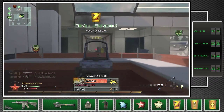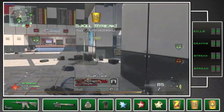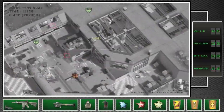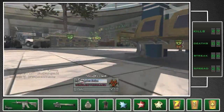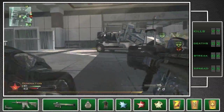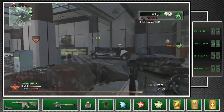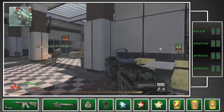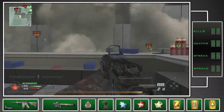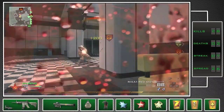That segues nicely into the next tip: use your environment to your best advantage, meaning keep your body close to walls and cover as much as possible. The less of your body you give the enemy to shoot at, the more likely you are to survive. Setup-wise, I suggest switching to the tactical layout so all your movements are controlled by your joysticks and you can quickly crouch behind cover and drop shot. I also suggest turning off your rumble — I find it's more of a distraction and can throw off your shots.